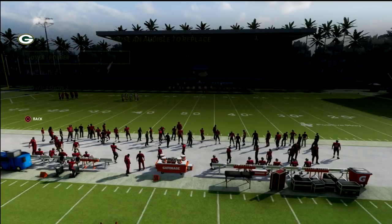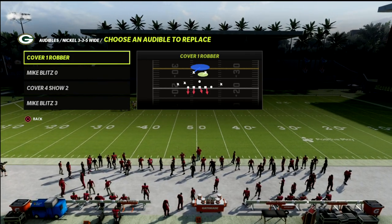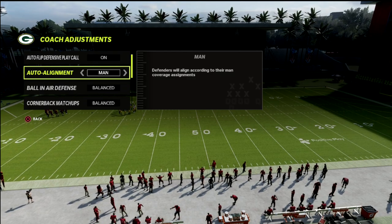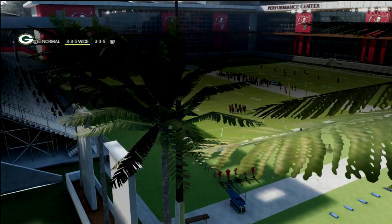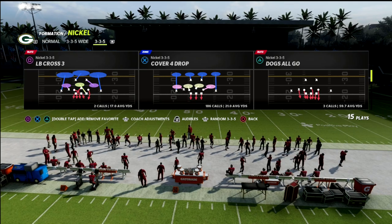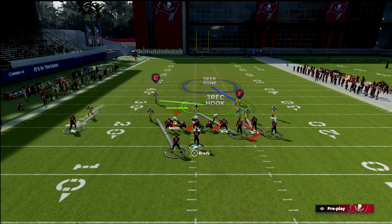What you want to do is put Cover 1 Robber in your audibles — this is the number one play. I like to put my auto alignment on man-align, I think it helps a little bit. My option defense we're going to put on conservative, and we're going to audible down into Cover 1 Robber from 3-3-5 Wide or 3-5 Normal.